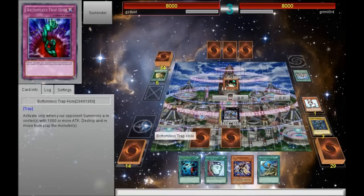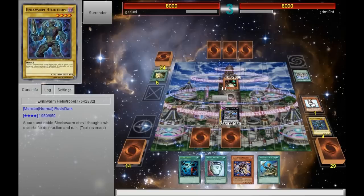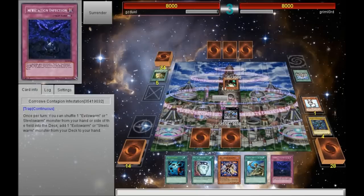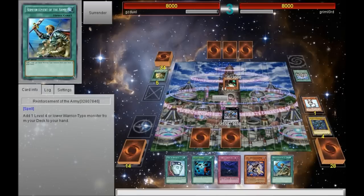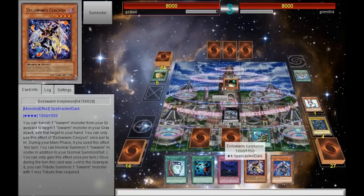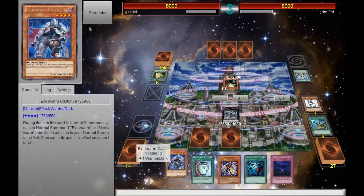I draw into Reinforcement of the Army, which is really awesome. First I'm going to use Ophion's effect and basically search for the trap card Infestation Infection, then I'm going to use Reinforcement of the Army to search out Castor — in my opinion the second best Evilswarm monster in the main deck.